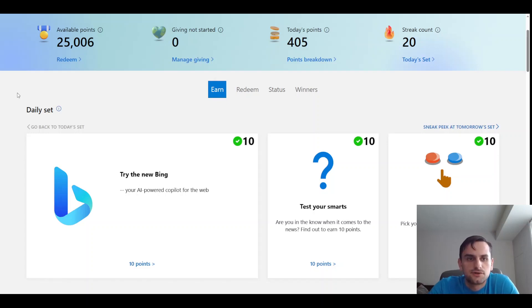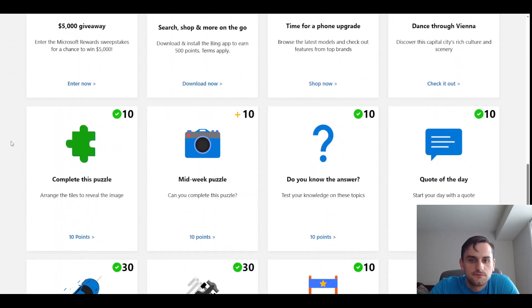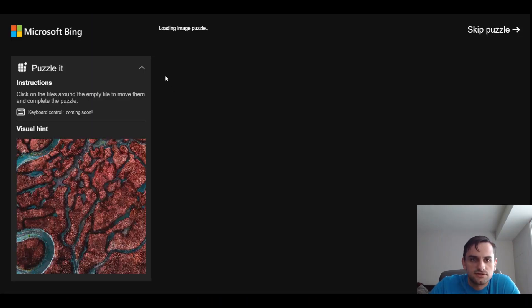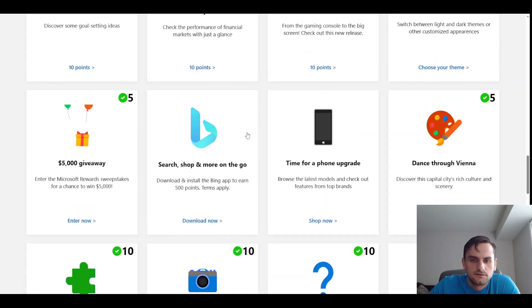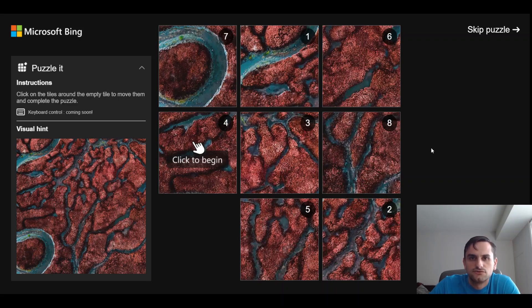Hey, some of you might be part of Bing's reward point system, where if you complete enough quests and get enough points, you can redeem them for various gift cards. One of the quests you need to complete is this puzzle. The first thing you need to know is that if you just click on it, you'll get the points for the puzzle — so you don't really have to solve it. But that got me wondering: how exactly do you solve it? So I decided to make this video to show a very simple algorithm to solve any of these nine-square puzzles.